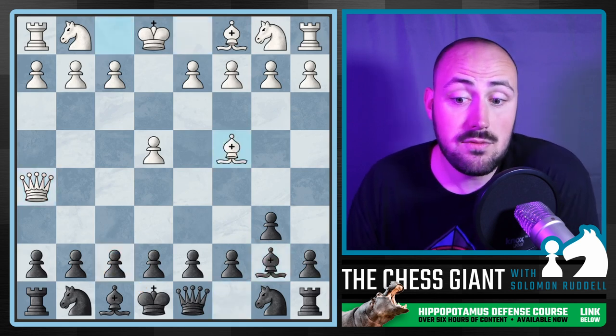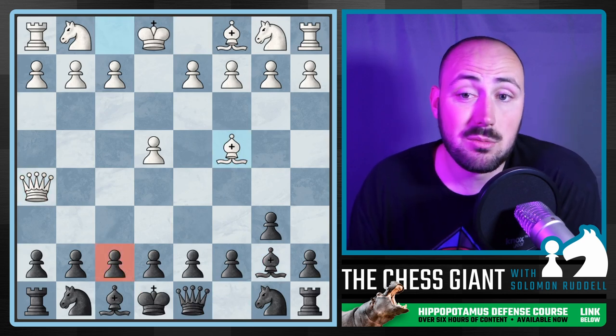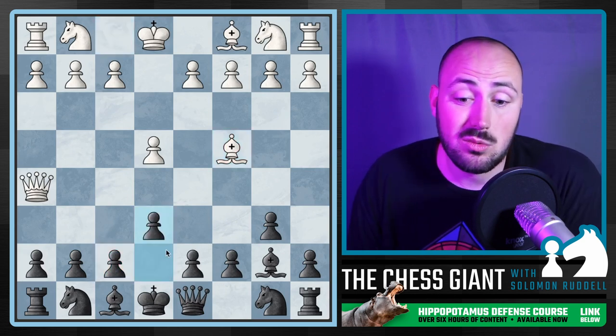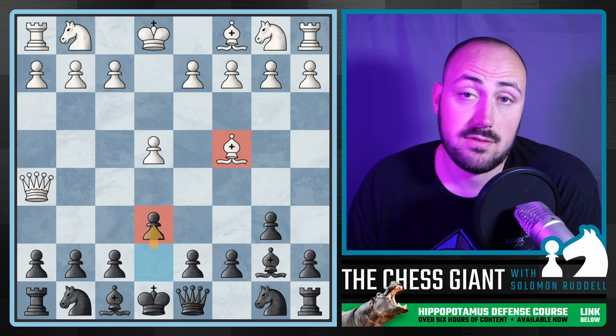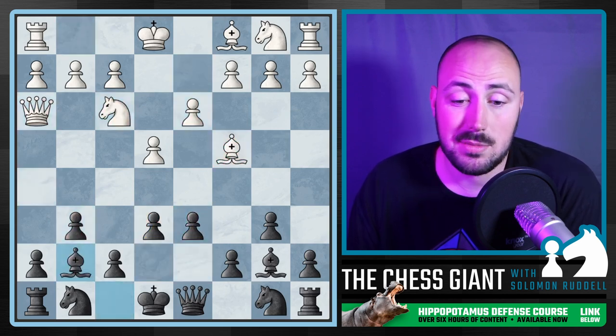Now if we see something like Bishop C4, all of a sudden there is a threat — white could take with the bishop or the queen on F7, and that's going to be checkmate. So in this situation, we play E6. The nice thing about the hippo is that we're going to play E6 anyway. So whenever I see Bishop C4, I just lock this bishop down. White here all of a sudden is kind of out of threats, and we're just going to continue going into our usual hippo setup.